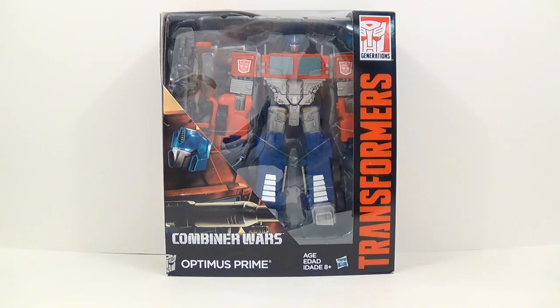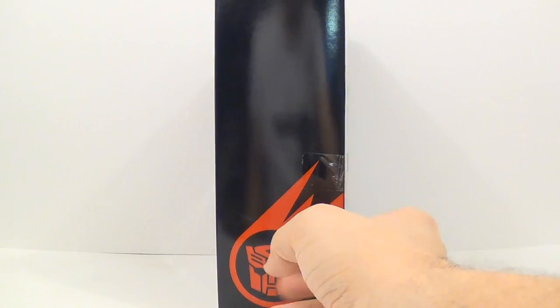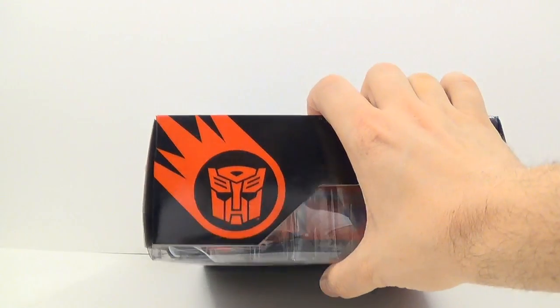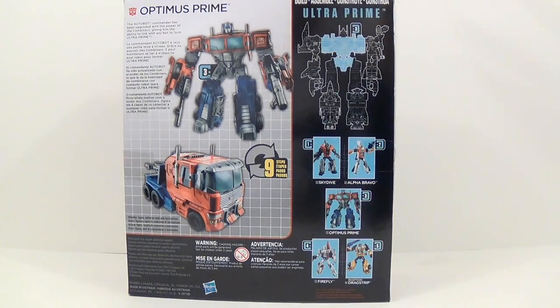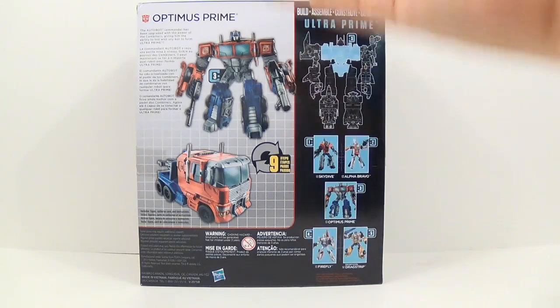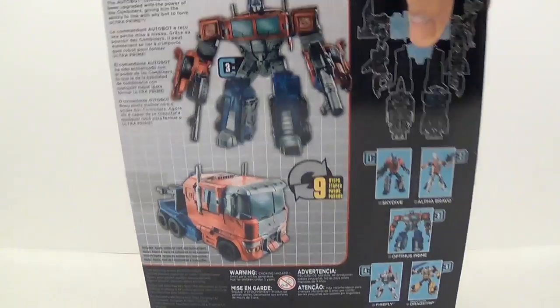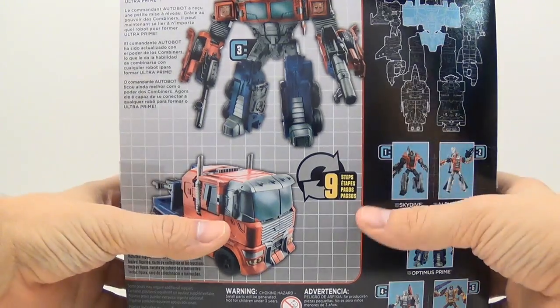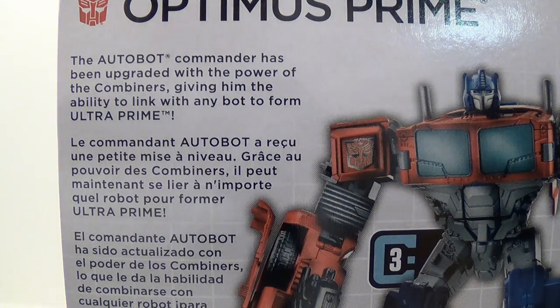As you can see, it's a nice sized box. You can see Optimus right here along with his gun, and a nice little picture of him. Right here you have the Combiner Wars logo. On the top again, you can see him in his Ultimate Prime mode — he is 3 of 5 for that. He does take 9 steps to transform, which seems pretty easy for his size. He does actually have a bio here, but still no tech specs.